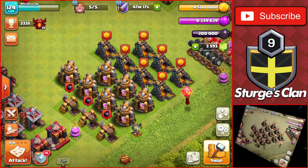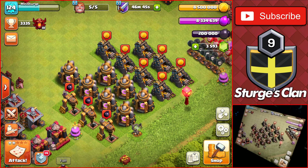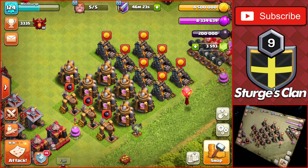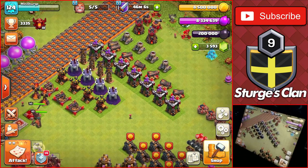For resource buildings, we can't upgrade the storages, so all you really have to upgrade are the collectors - the drills, gold mines, and elixir collectors. Upgrade left to right, since dark elixir is a very big priority at TH10 with so many dark elixir upgrades for the lab and heroes. Elixir collectors are also a priority since elixir troops in the lab matter a lot. Leave gold mines for last, as I prefer upgrading heroes and troops before maxing defenses.